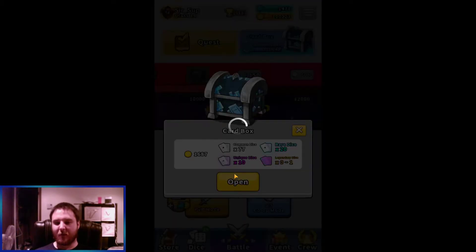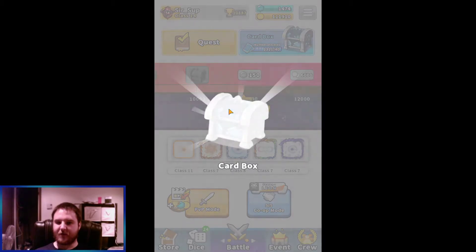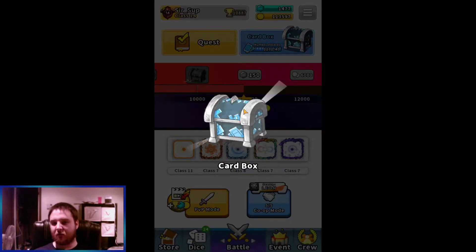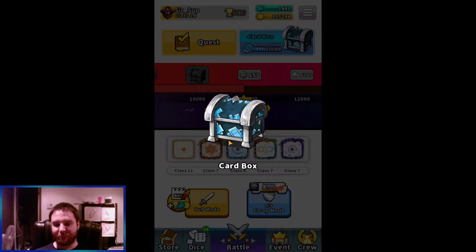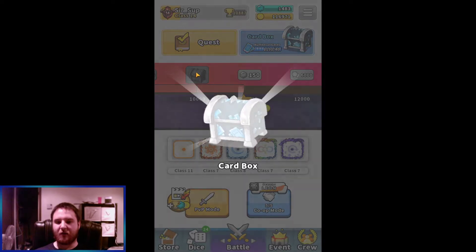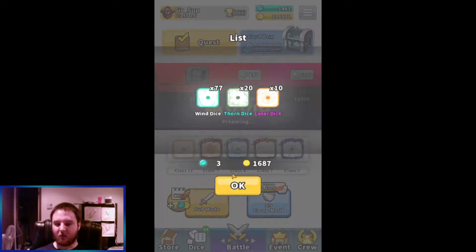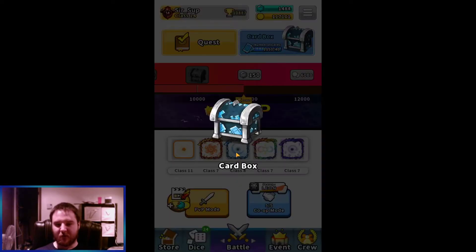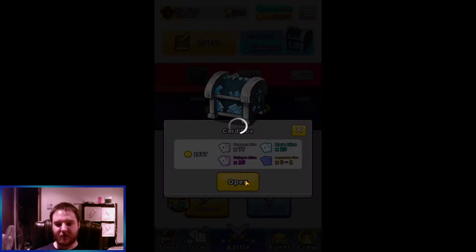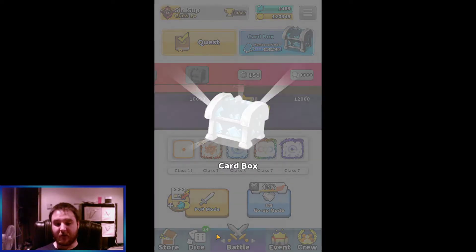The only thing this gives me is a 4% critical damage increase for only 8,000 instead of 25,000 which is what it costs me right now. So when I get a legendary to class 8, it's just a cheaper way to get more critical damage. I also buy a legendary from the shop when I can, just to make it class 8. It will be cheaper in the long run because the cost just keeps increasing.